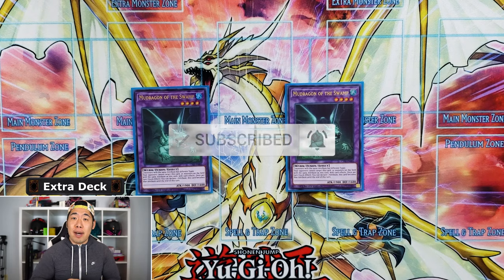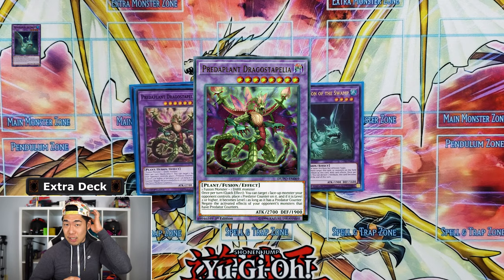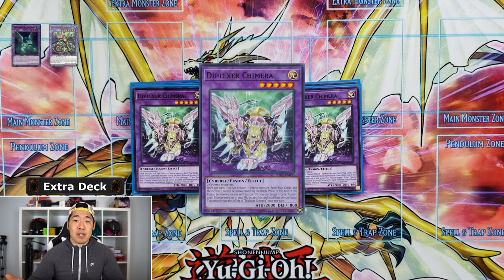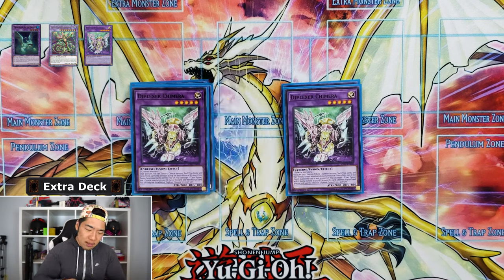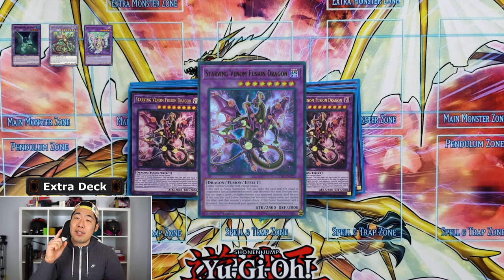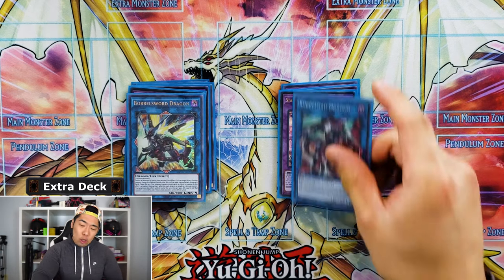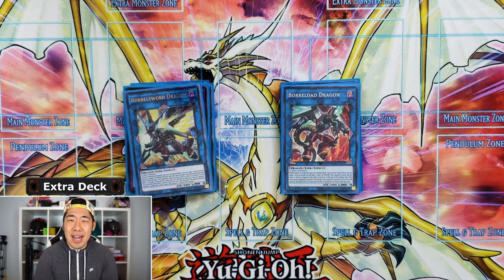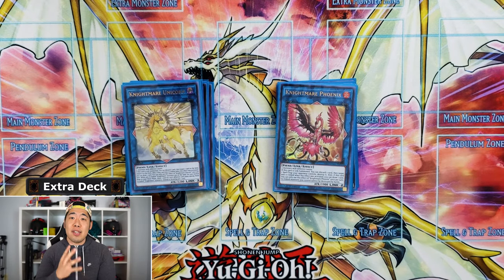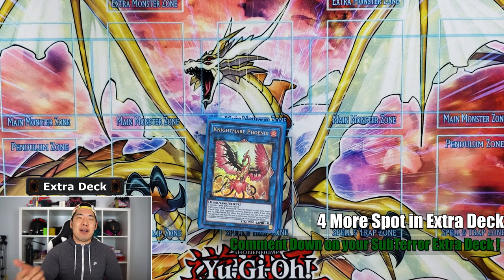For the extra deck we're running two Mudragora of the Swamps as Super Poly targets. We have Traptrix Rafflesia, Predaplant Dragostapelia for HERO matchups, Plexer Chimera for any Cyber archetype, two Starving Venom Fusion Dragon for DARK decks, Borrelsworn Dragon, Borrelsword Dragon for OTK potential, plus the Knightmare package with Unicorn and Cerberus. There are four open extra deck slots — let me know in the comments how you'd fill them out.